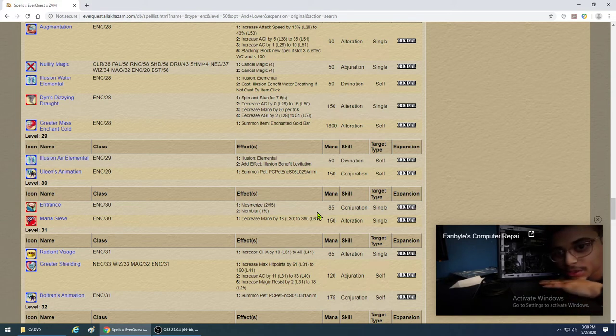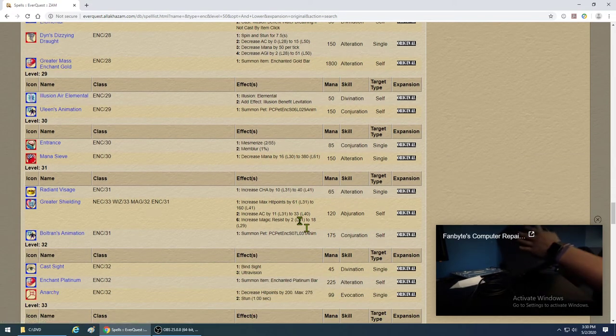Balance your mana though — Entrance costs 85 mana, and if you're still alive in that time you can cycle around casting low-level mez every 24 seconds, saving mana and getting fewer resists. Mana Sieve is basically used for raids — like Lady Vox — to take her mana down.